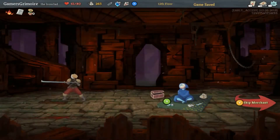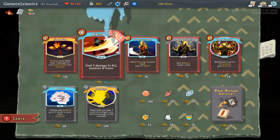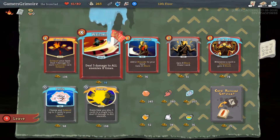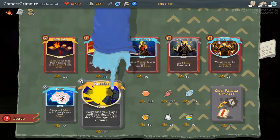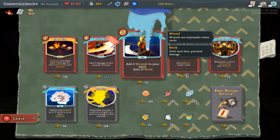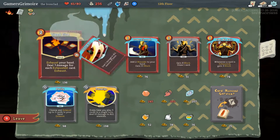Let's go to the shop. Welcome — Fiend Fire: exhaust your hand, deal seven damage for each exhausted card. Whirlwind. Oh this is to use our gold. The price is shown underneath. These are active items. That one's 198 gold — Panache: every time you play five cards in a single turn, deal damage. That's if you want to be a combo boy. Power Through: add two wounds to your hand, gain 15 block. Feel No Pain: whenever cards are exhausted, gain block. Oh, I want that!